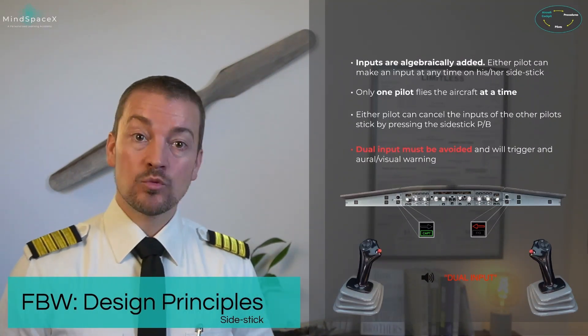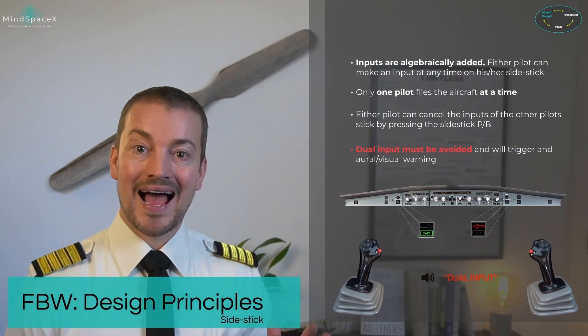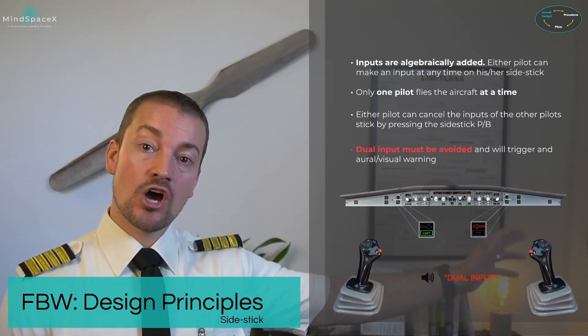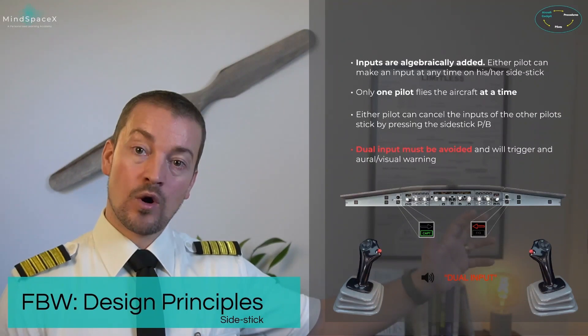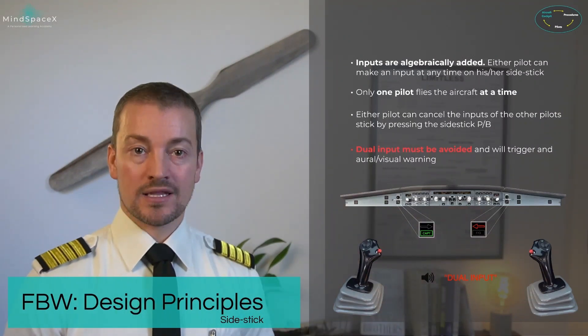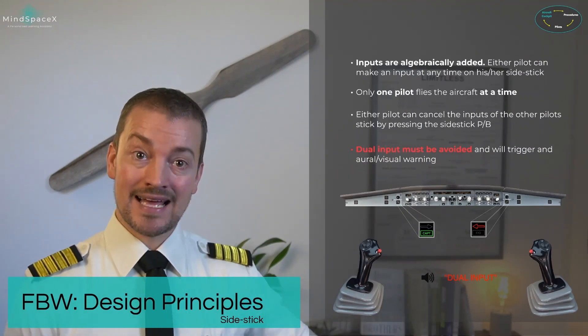The pilot with priority will have a green light. In this case, it's the captain. The other sidestick will have a warning light in front of them with an arrow in red pointing to the other side, showing there is priority to that side.